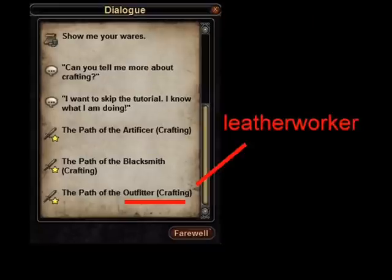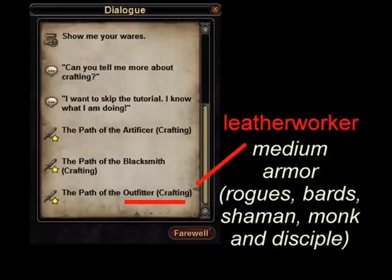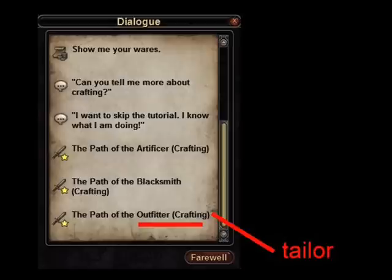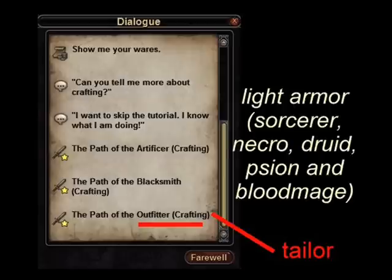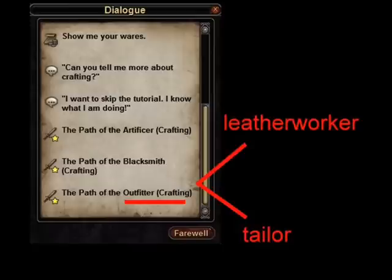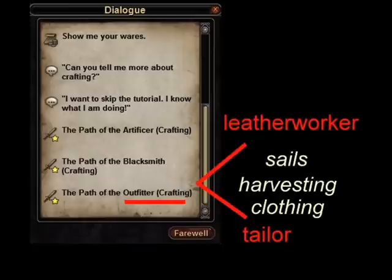In the outfitter profession, leather workers create medium armor, handwrap weapons, and saddlebags. Tailors make light armor for various casters, cloaks, and inventory bags. Both outfitter crafters can create sails for boats and harvesting clothing.